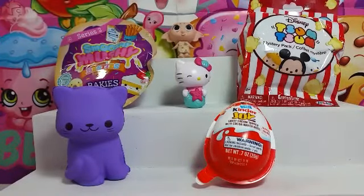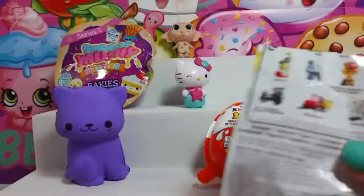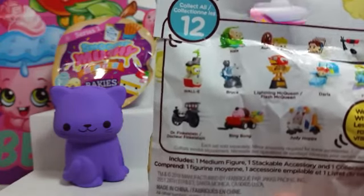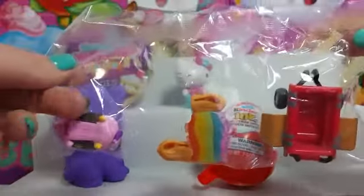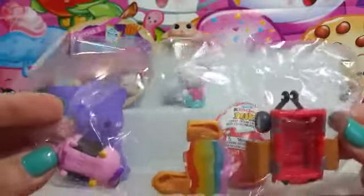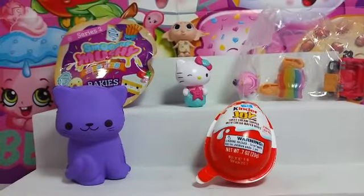I'm going to start with the Tsum Tsum. I want Eve, Flynn Rider, or Bruce! Bruce would be cool — I love Bruce! Let's see which one we get. Bing Bong! We got another Bing Bong! The more of these wheelie ones we get, the better. We're going to save this for a giveaway since we've already got it. If you want to see how it goes together, go check out the video where we opened these. We got Bing Bong — he's kind of sideways.